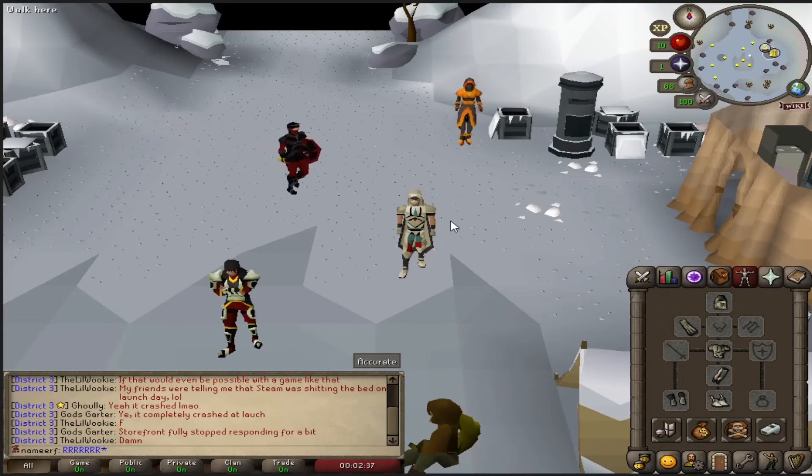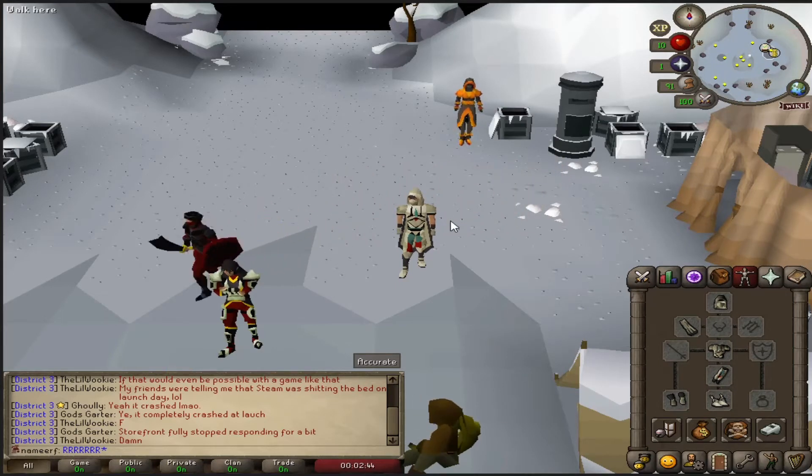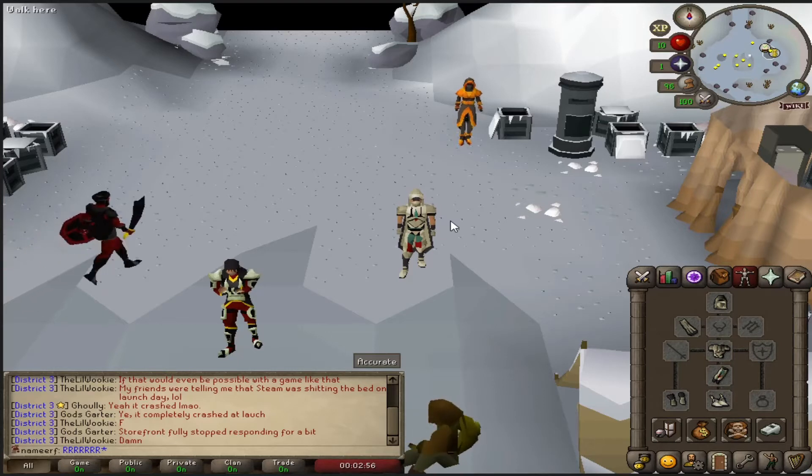What's up guys, my name is Freeman and welcome back to episode number 4 of the level 3 hardcore skiller. Last episode we got full rogues and full graceful, so I'm happy those outfits are out of the way. We just need to get prospectors, anglers, and the tithe farm outfit, but that won't be for a little while down the road. So in this episode we're just going to continue on with the grind, so let's get right to it.